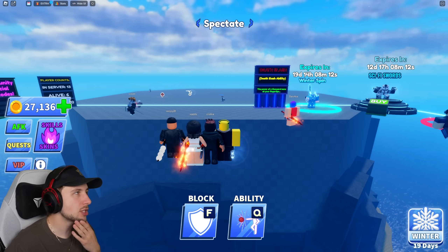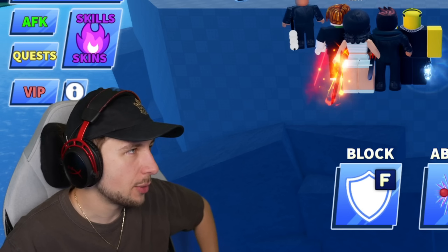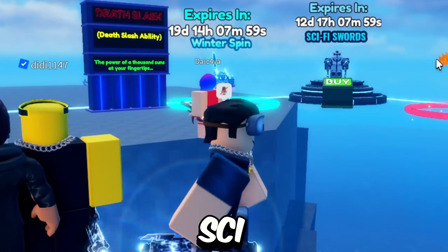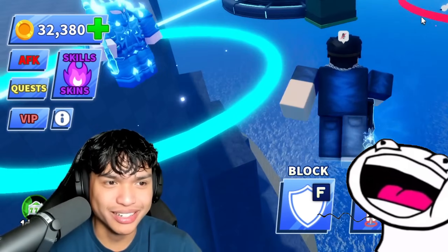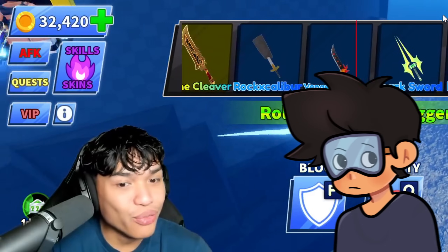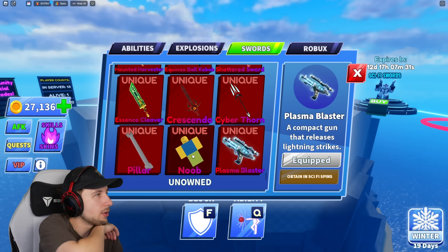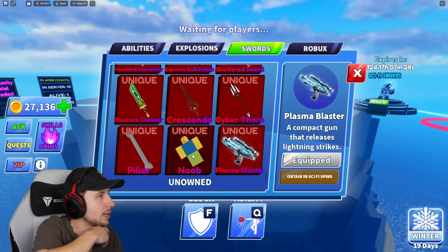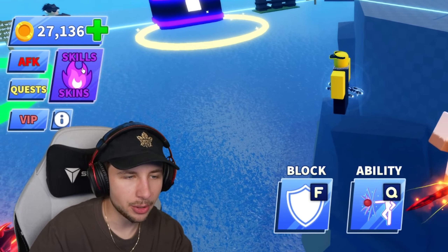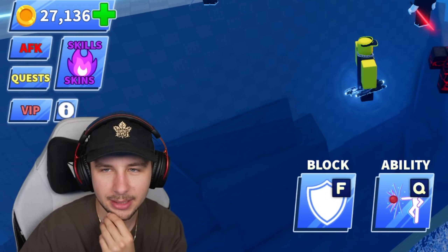Let's just go over everything in the update. There are two new maps, the sci-fi guns — I love the sci-fi guns, I can't wait to get them dual wielded. The first place in the winter race gets the scythe, ranks two through five get the Noob Sword, sixth gets 25-50 sci-fi spins, and seventh gets more sci-fi spins. There's so much cool stuff — these winter abilities are crazy!